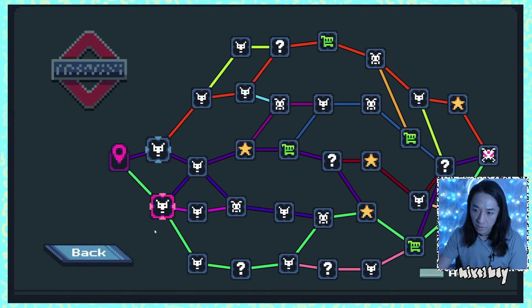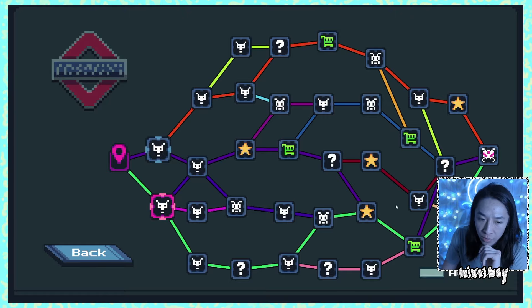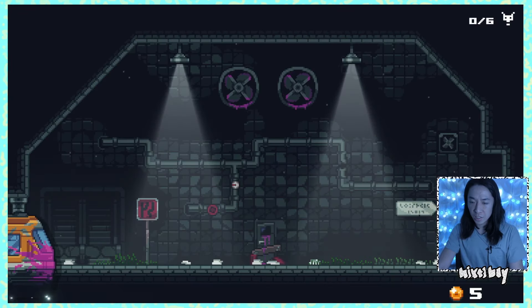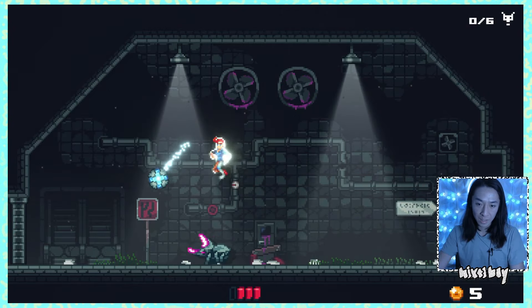And we have our regular map traversing here that we see from a lot of roguelites. All of it looks the same and we have some stars over here. I don't have a legend telling me what exactly it is. I'm going to have to assume that the star means finding items or relics. Shopping is a shopping cart, question mark is event, and then there's normal battles versus elite battles from the looks of it. I don't know what the things really mean, so we're going to go for the star things.